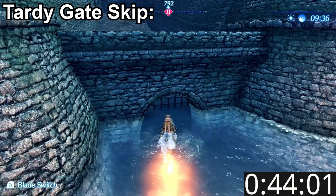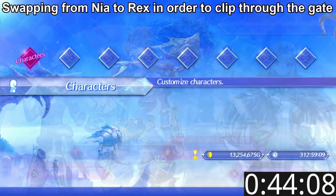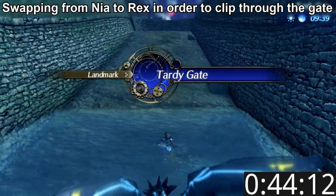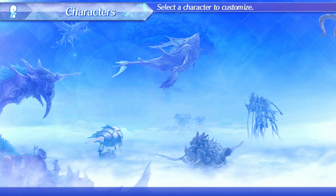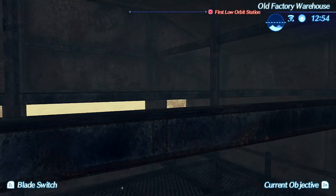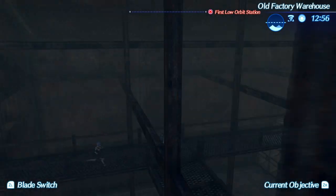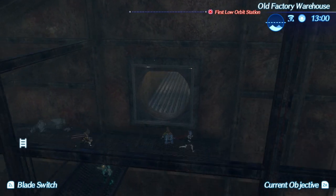Under normal circumstances you'd use this trick in chapter 3 in order to perform the tidy gate skip, but unfortunately that doesn't work at the factory. What does work is instead of switching from Nia to Rex, switching from Nia to Tora, as Tora is short enough so that when he swaps with Nia he's set above the ledge and can cross over. This is interestingly not the only place you have to jump in the game, as immediately after you encounter this raised vent which, despite my best efforts, you're unable to use the same trick twice.